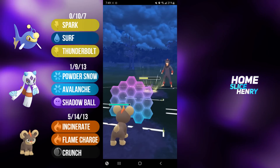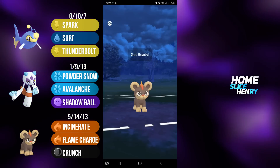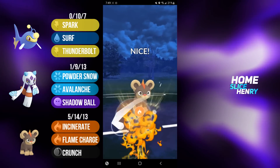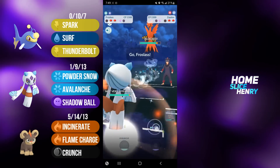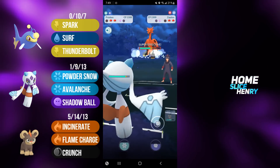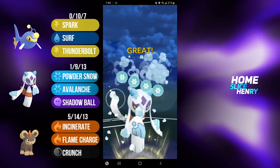They'll go for the Foul Play. I will commit the shield. I'm hoping they're going to be weak in the back. In the back, they have Galarian Zapdos. That is an incredibly cool pick. I fire off the Flame Charge. This will grab a shield, and now I can send in Froslass. These Powder Snows are tearing through the Zapdos, and this Avalanche is going to be grabbing the final shield.